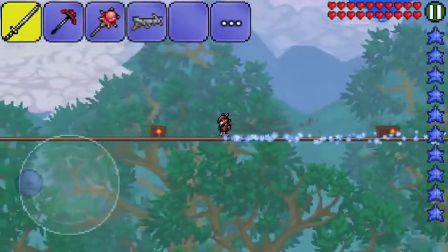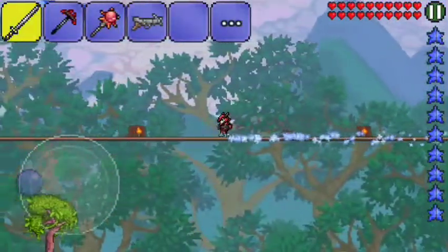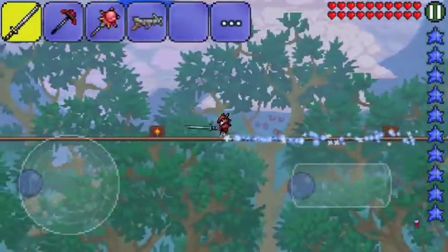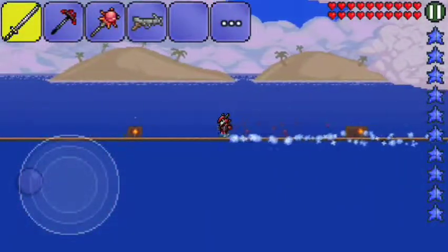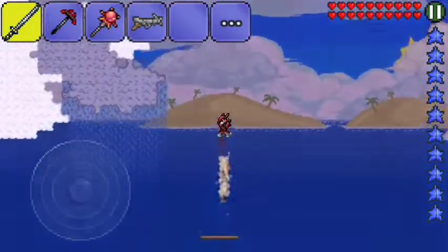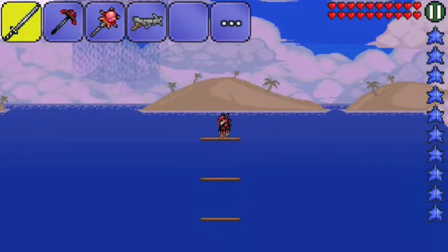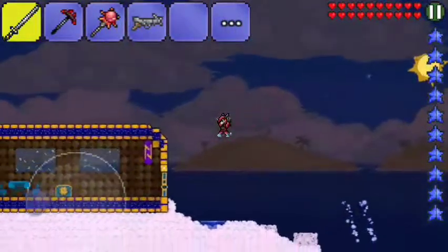Today we're checking out these sky islands. I'm almost to the one on the far left. After the sky islands I'm going to show you a couple of chests I found while working on my tunnels, and I might do a little bit of exploration in those tunnels as well. The higher up you get the lower the gravity gets, so I should be able to jump up from this platform.